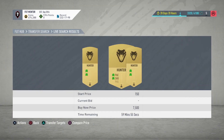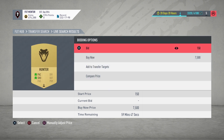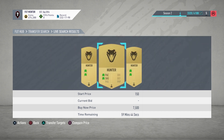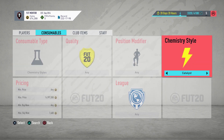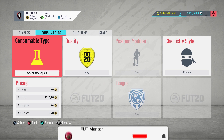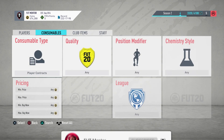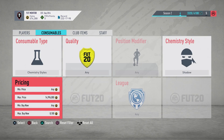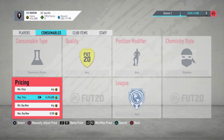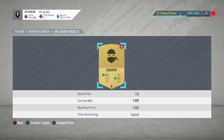For the first time in FIFA Ultimate Team history, a chemistry style max price range has been updated. The Hunter and Shadow chemistry styles have now been updated to 25,000 coins, and this creates some nice trading opportunities because they're going to be constantly moving up and down around prices at different points during FIFA. If you are new here, make sure you subscribe — I'm going to be making lots more videos talking about trading, investing, how to make coins, and when the market is going up or down.